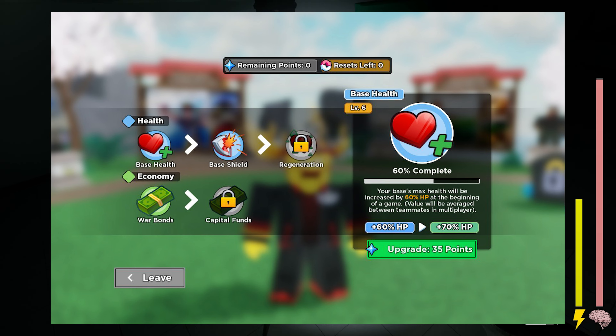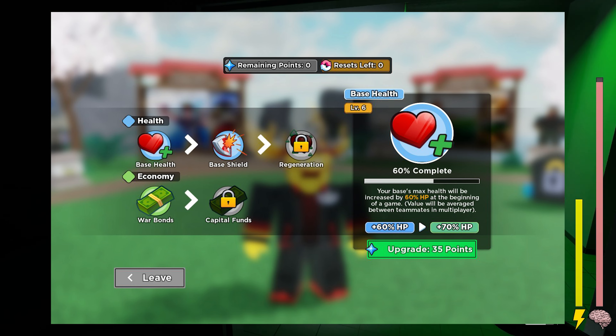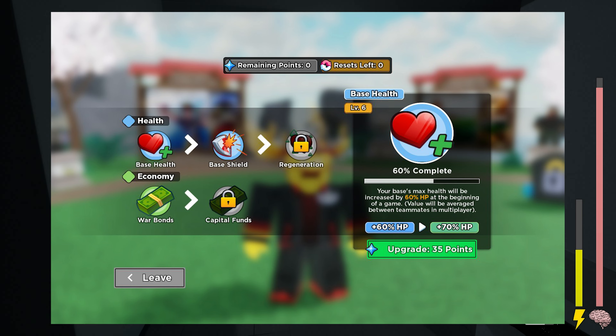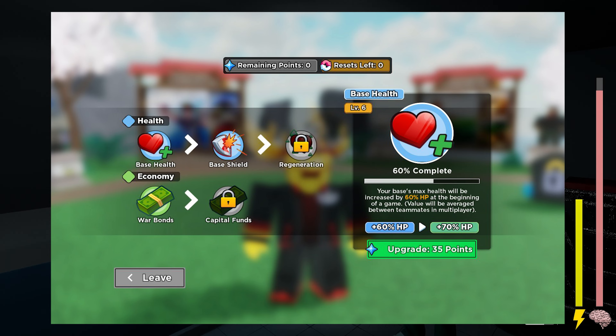Currently, the progress on this skill stands at 60%. This means that your base's maximum health will receive a 60% HP increase right from the beginning of a game.